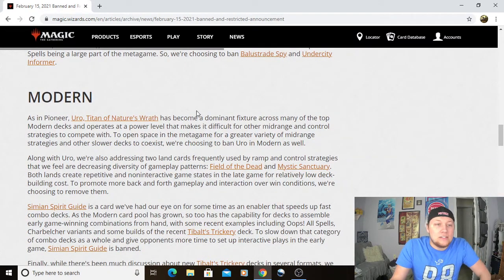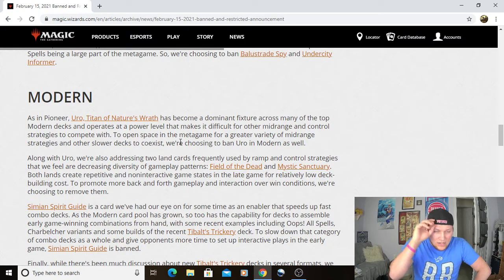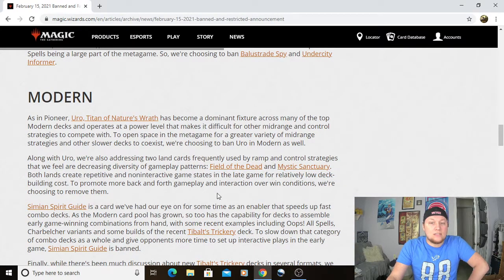Moving to Modern: Uro, Titan of Nature's Wrath has become a dominant fixture across many of the top Modern decks and operates at a power level that makes it difficult for other midrange and control strategies to compete. To open space in the metagame for a greater variety of midrange strategies and other slower decks to coexist, they're choosing to ban Uro in Modern as well. Along with Uro, they're addressing the two land cards frequently used by ramp control strategies: Field of the Dead and Mystic Sanctuary. Both lands create repetitive and non-interactive game states in the late game for a relatively low deck-building cost.